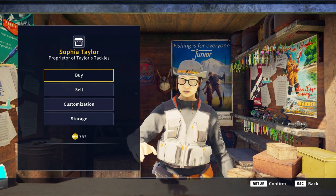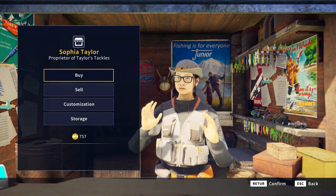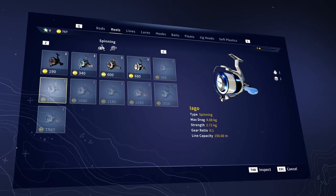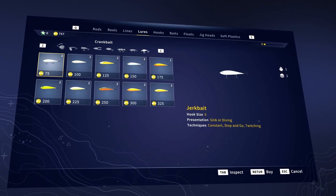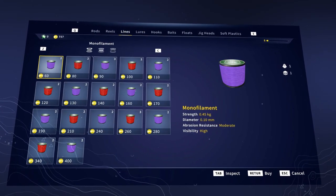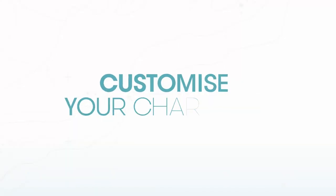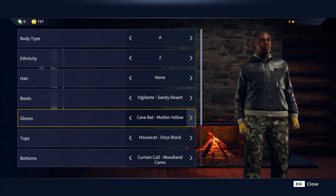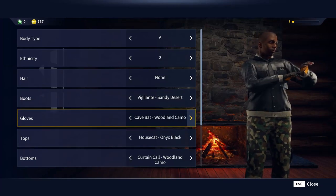Sooner or later you're going to want to upgrade your gear, buy some new duds and maybe even pimp your ride. Sophia will be happy to help. She stocks a fantastic range of fishing gear from rods to reels and from bait to line. Whatever your personal idea of outdoor style is, Taylor's Tackle stocks it all.